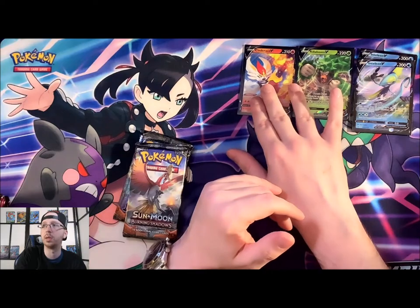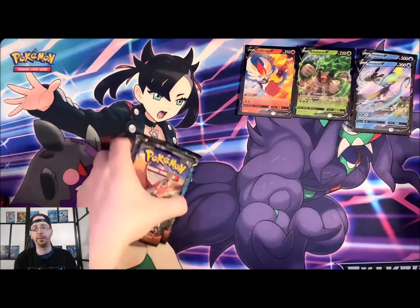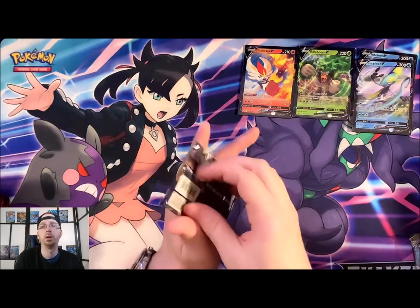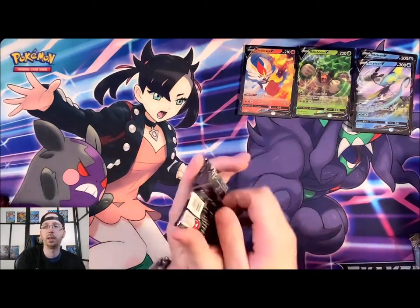Inteleon, Rillaboom, and Cinderace — all right, we'll leave those for you guys over there. We've got three packs of Burning Shadows. Let's start with the Ho-Oh pack and get to it.